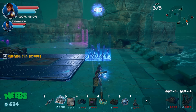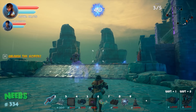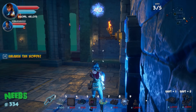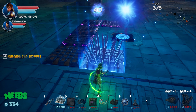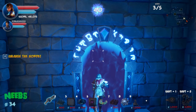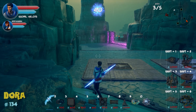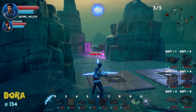Dralis has only 600 gold left — not even enough for one spike after spending on barriers. He pays the 'spike tax' — a minimum spike placement rule the group has established. They ready for the next wave, with Neebs and Dralis both excited about the flip trap strategy.